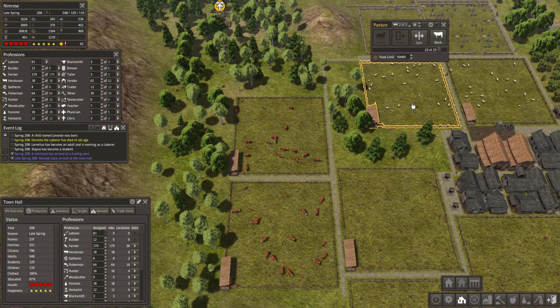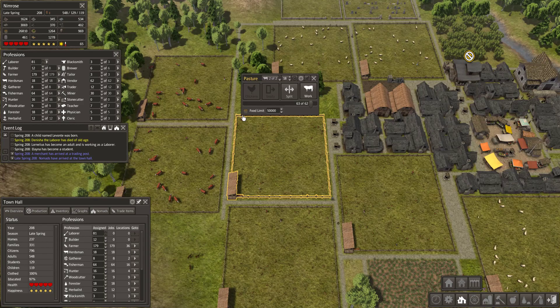Wool is also delivered by your herdsmen if they are working with sheep. Pastures also produce food. A third animal that can be used in pastures is chickens.